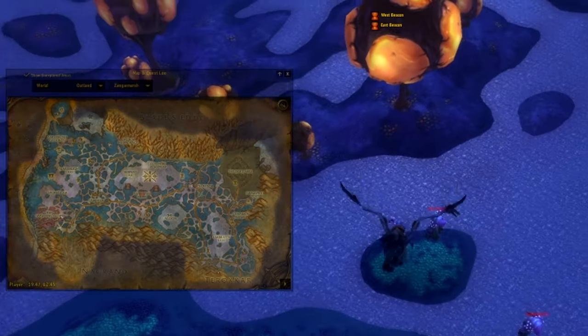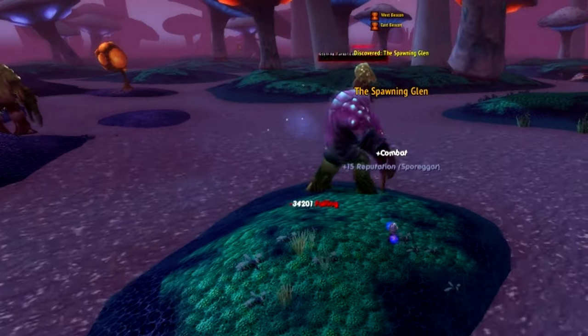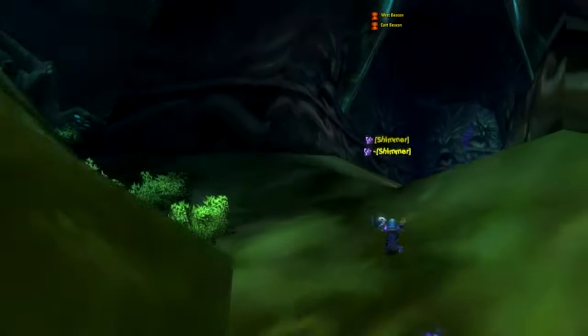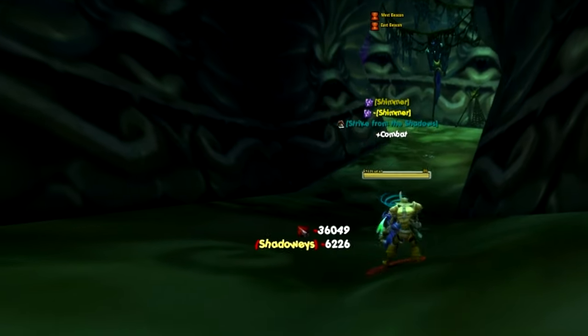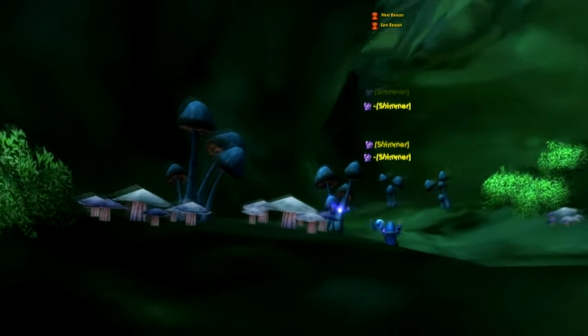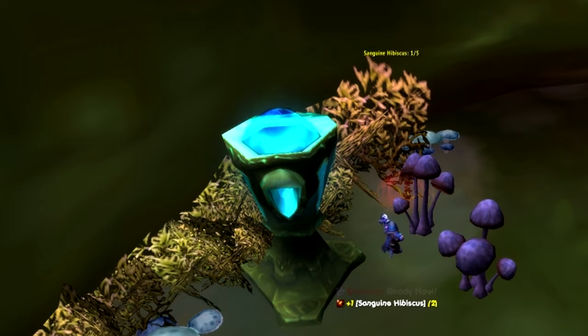On the other side of Zangarmarsh there are little mushroom-like people who call themselves Sporegar. You can either kill mobs, collect glowcaps in case your reputation is really low, or complete repeatable quests to gain reputation. The fastest way is to run the Underbog multiple times and do their repeatable quests located within. Even better, you can just buy 280 Sanguine Hibiscus on the Auction House and repeatedly turn them in.